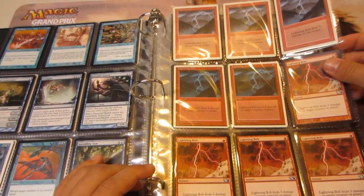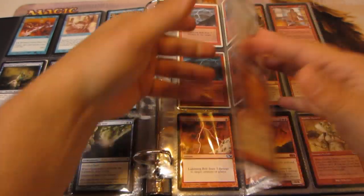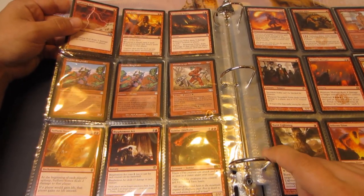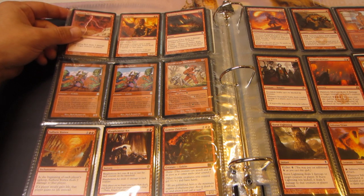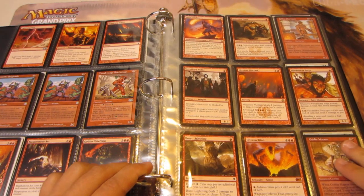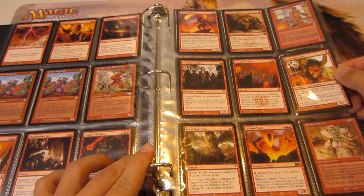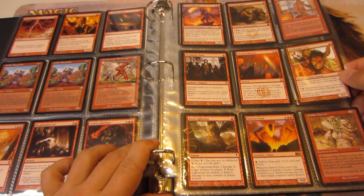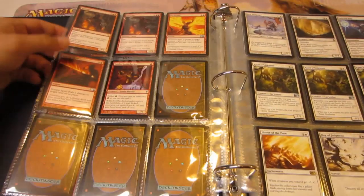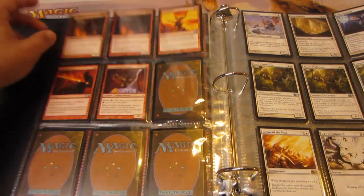Next up is a bunch of Lightning Bolts: three from Revised, two from Fourth Edition, and five from M11. Ash Zealot, Brimstone Volley from Innistrad, two Goblin Ringleaders, Thunderscape Battlemage, Sulfuric Vortex from Conspiracy, Blasphemous Act, Goblin Chieftain M11, Satyr Firedancer, Spike-Shot Elder, Keldon Champion from Urza's Destiny, Stromkirk Noble, Mizzium Mortars, Firedrinker Satyr, Burst Lightning, Inferno Titan from M12, and a Goblin Matron from Urza's Saga. Two Hellriders — one from Dark Ascension, one from Duel Decks — M12 Incinerate, M13 Searing Spear, and a Goblin Bushwhacker.